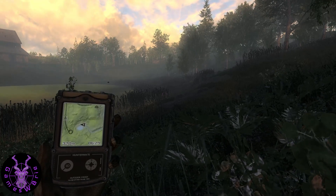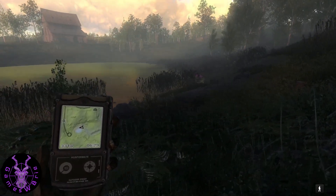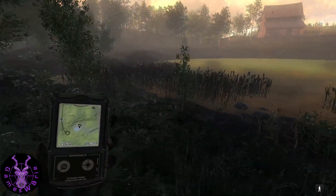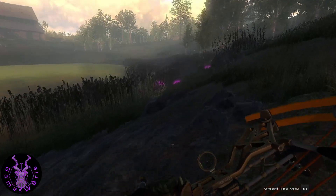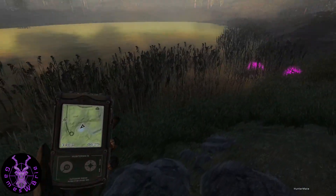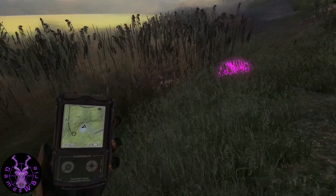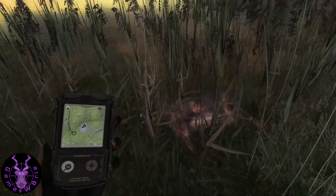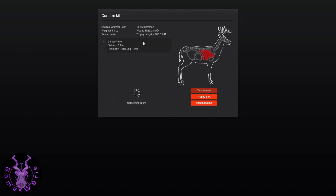If in real life the deer had dropped like that, I would stand up, move slowly towards it, make sure it's actually down, and get out a second arrow ready just in case I needed a follow-up shot if I had only grazed him. But it is a video game so it has that little aspect to it. He did fall in the water, but we're going to pick him up and take a nice trophy shot — lung liver hit, 29 meters, scored 126.